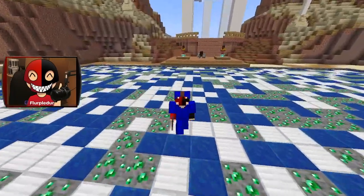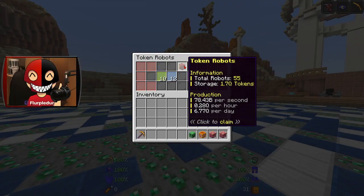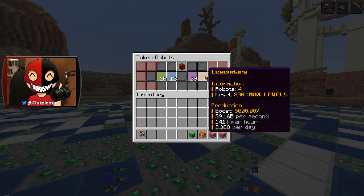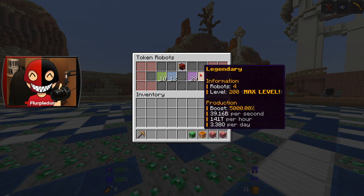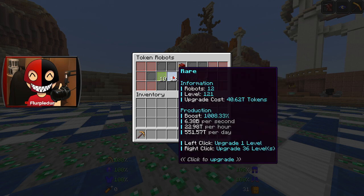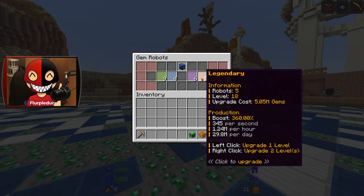We are back on some Akuma MC prisons. I don't have my audio on. I've got a whopping 1.7Q tokens in here — that is not all my tokens, I'll show you in a second. We also have our four legendary robots maxed out. We're slowly working on our epic, but that is probably never going to happen. And then if we also check our gem robots, we've got 15 million gems.